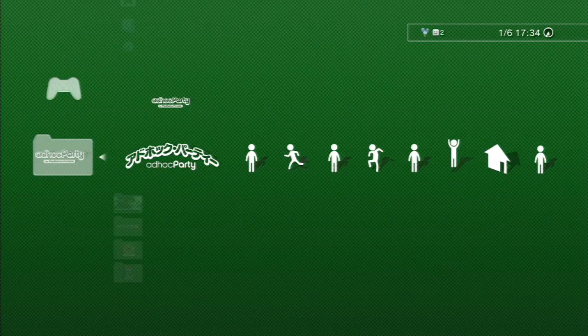In this video, I'm going to show you the basics of Japanese ad-hoc party so you can play Monster Hunter Portable 3rd online with your friends. We'll set up a room, quickly find our friends in a room they've already set up, and learn a trick or two. Let's get started.